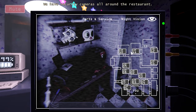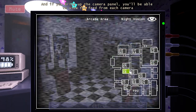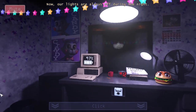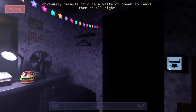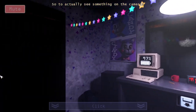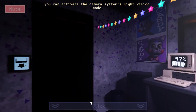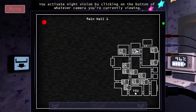We have security cameras all around the restaurant. On the camera panel, we'll be able to view the feed from each camera by pressing the camera button. That's actually kind of cool. Now, our lights are always off during the night. Obviously, it's a waste of power to leave them on all night. So, to actually see something on the cameras, you can activate the camera system's night vision mode.